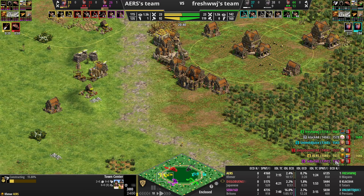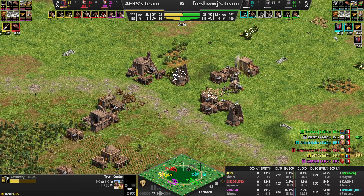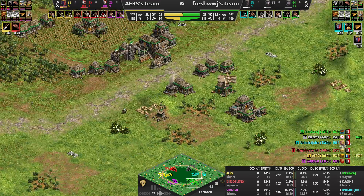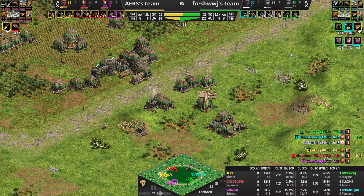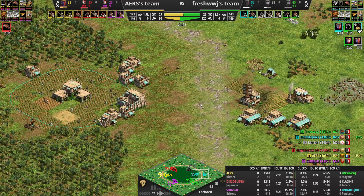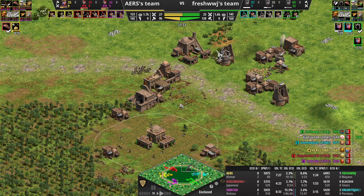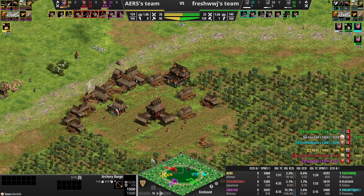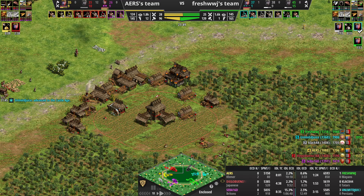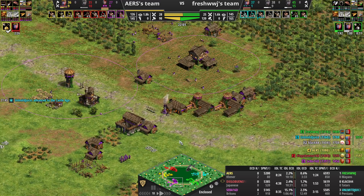His teammate is absolutely getting destroyed and he's just focused on getting TCs up. You two click up to castle — I think I buy my way up here soon. Let's check out the ecos. I have a bunch of farms, a bunch of wood, starting to spread out to some gold and berries. Clack is starting to go for some archery ranges. Red is on his way up. Purple is still trying to recover from our attacks.